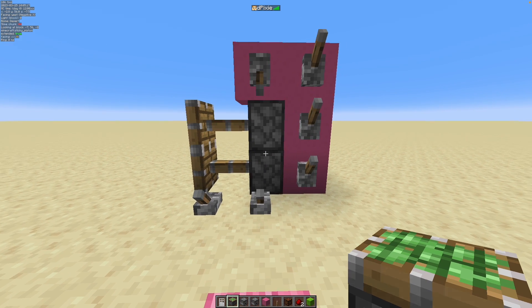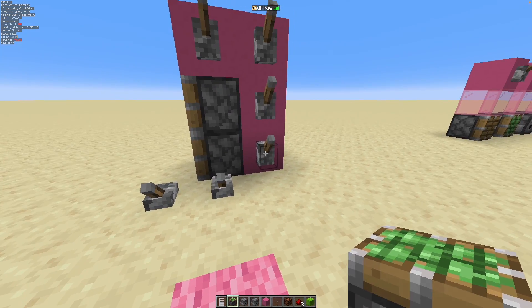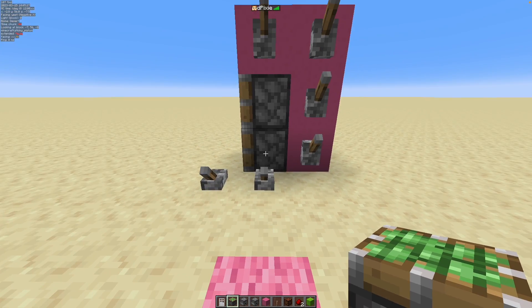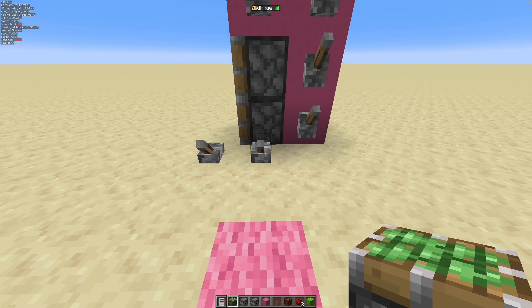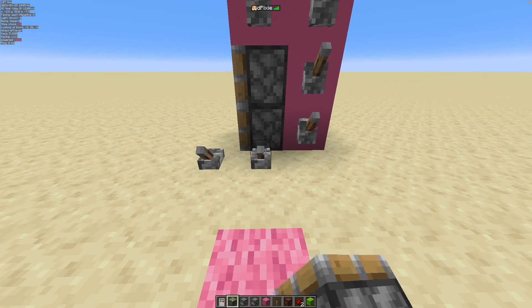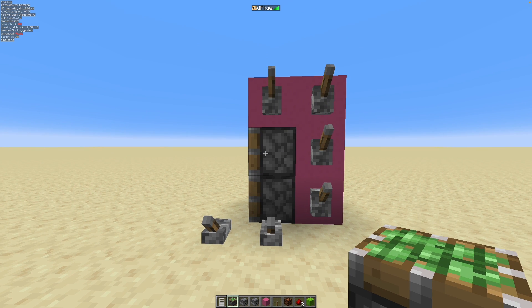There is a second part of this that we'll go into in a second. With the block above, this also explains why these only activate the lower piston, because it only works downwards. So in this case, these only power this piston. If there was another piston below this one, that would have been considered activated when we did this, but not this one because it's above.